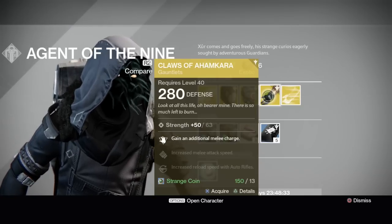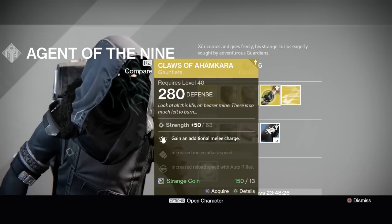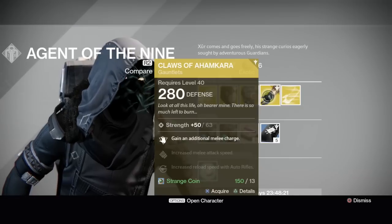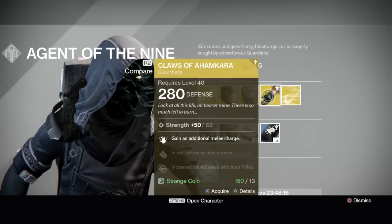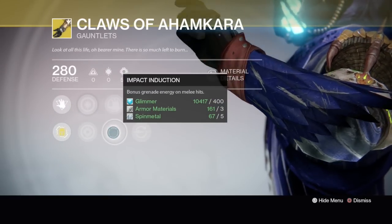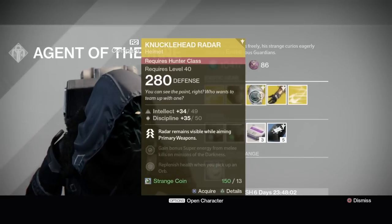Claws of Ahamkara — I love these, I got them year one. Strength at 63, you get an additional melee charge, which is good for Voidwalkers, Stormcallers, and especially Stormcallers with their ridiculous melees if you combine the right perk setup. It also has increased melee attack speed, increased reload speed with auto rifles, Snap Discharge, Impact Induction — bonus grenade energy on melee hits — and Freeload for sniper rifle reload. Pretty cool.